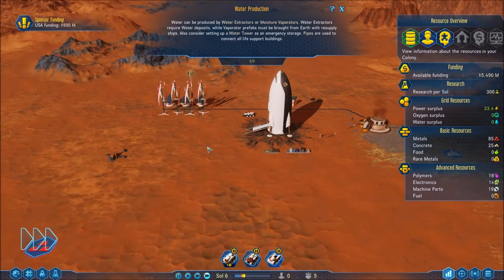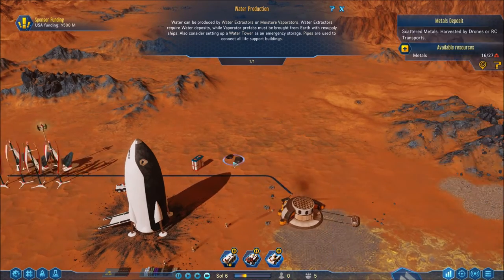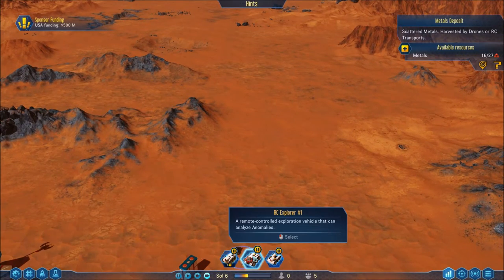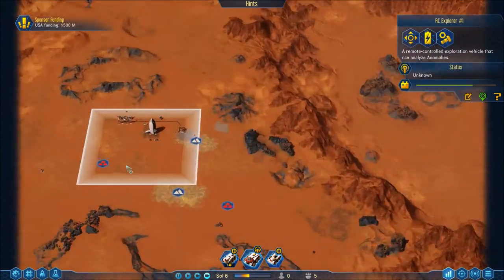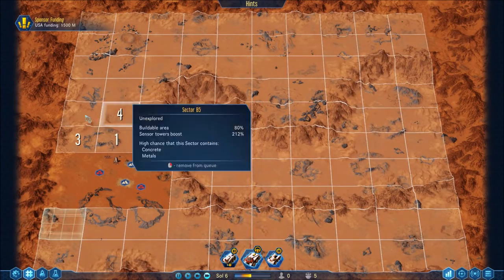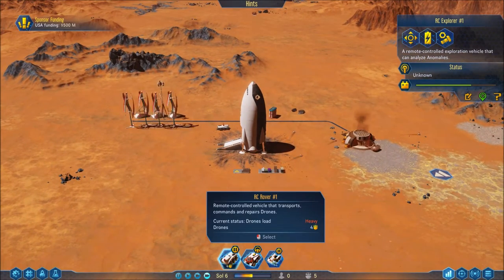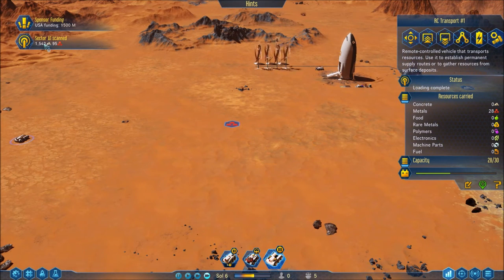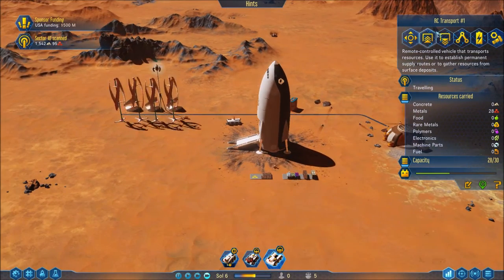Let this roll for a minute. RC Explorer, I want you to come back over here please. When you zoom out you can still see what's going on on the map — bravo to the developers, that's a fantastic thing. Sector scan on transport 28 — okay, a lot of concrete and some metals which is great, but it's not exactly what I need. I'm going to have you unload real quick.